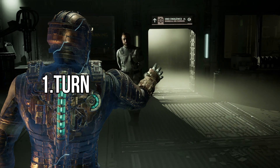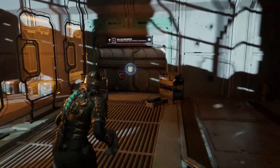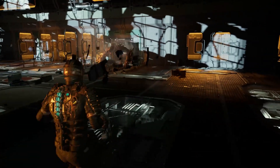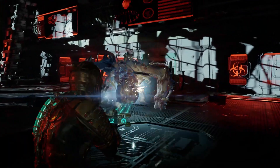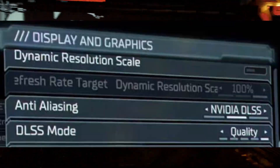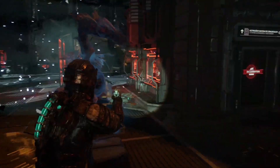1. Turning off DLSS and FSR. Turning off DLSS and FSR in the Dead Space Remake is one of the first things users should do if their game is juddering or stuttering. Both DLSS (Deep Learning Super Sampling) and FSR (FidelityFX Sharpening) are features intended to enhance the game's visual quality, although they can create stuttering. Go to the game's graphics settings and uncheck the DLSS and FSR boxes to disable them.